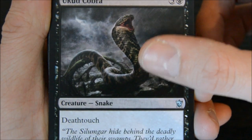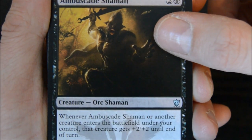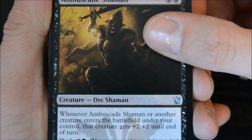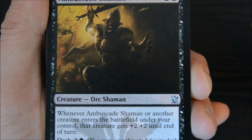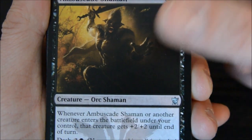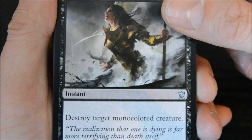The Wukid Cobra - I got two of those. Ampsgage Shaman - I played this, and it was actually pretty cool with its dash ability, always getting plus two plus two whenever it enters the battlefield. Or if you got a lot of dash creatures like I tried to get, whenever any creature enters the battlefield it gets plus two plus two, just that turn. Got an Ultimate Price - this card came in handy, love this card. Destroy target monocolored creature.